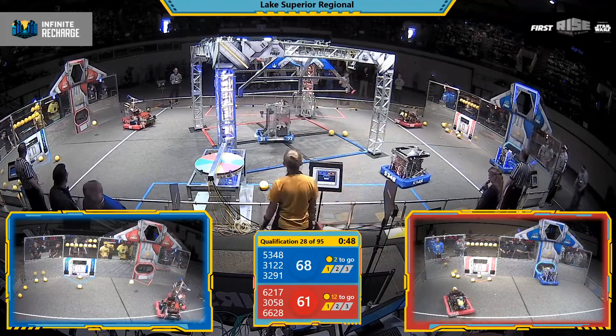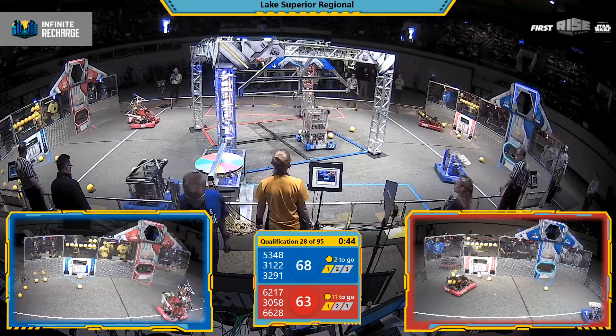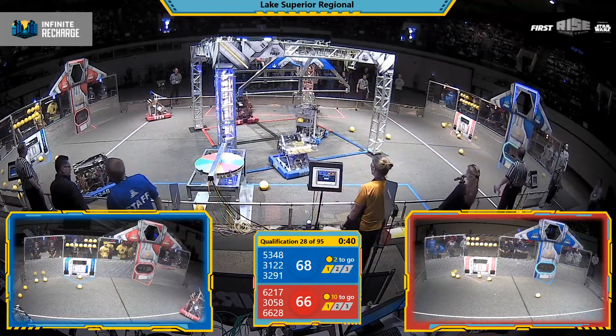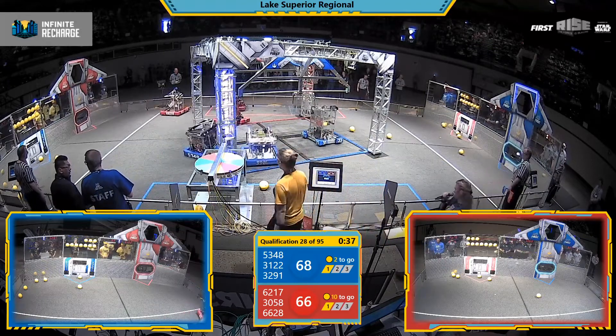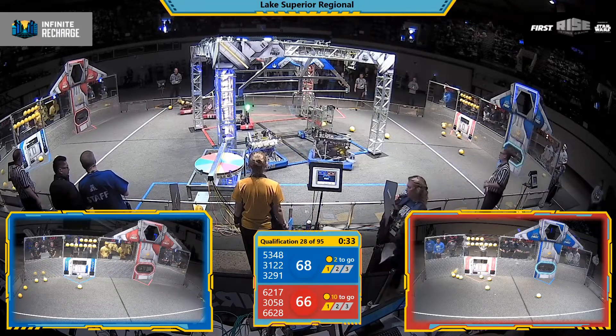Blue Alliance 68, Red Alliance 61. Red Alliance 38-58 making a trench run, zipping through from their human station, the loading zone, and trying to aim and add to their total in the power port.